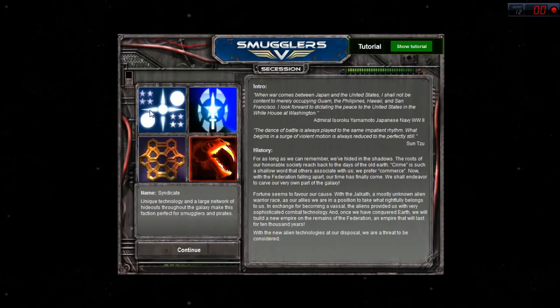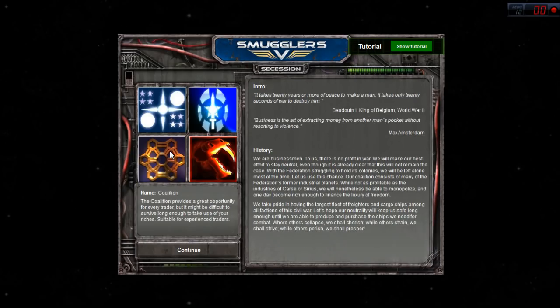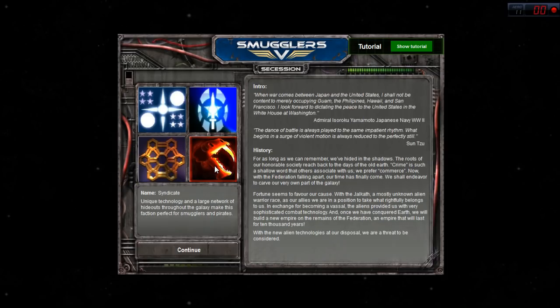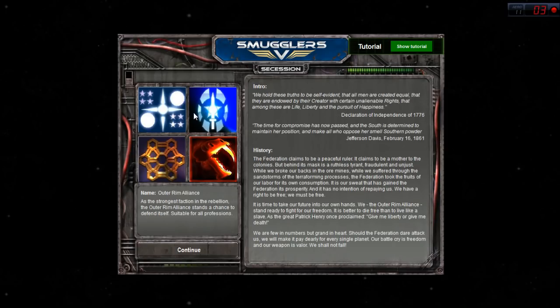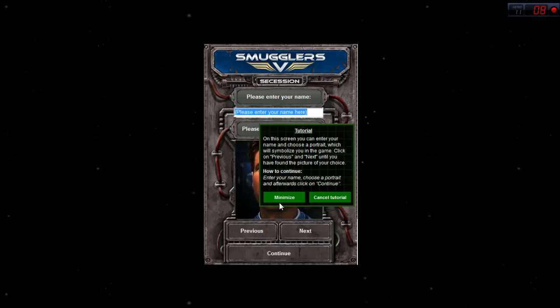Each faction has their own quotes and connects with a different group historically. The Outer Rim Alliance focuses on the War of Independence. The Coalition seems to be sort of French, sort of a European Union type thing. And the Syndicate tends to focus on Asian, Samurai type things - that sort of honor-bound culture. Anyway, let's pick the Federation and keep things nice and easy for my first playthrough.